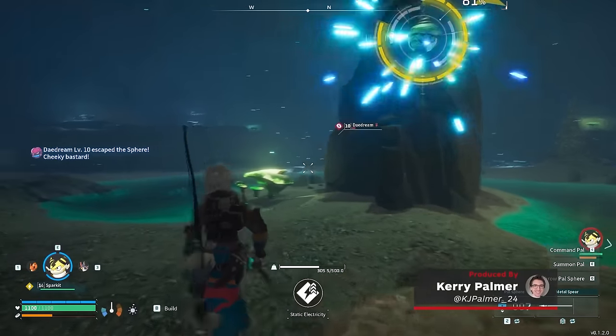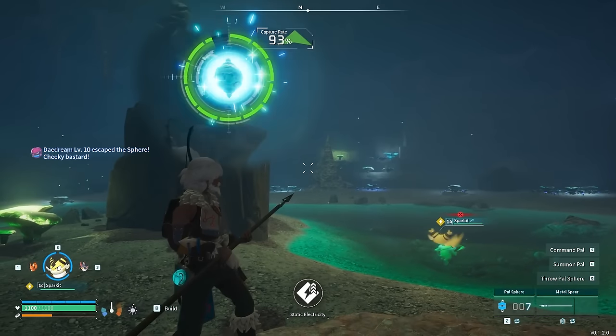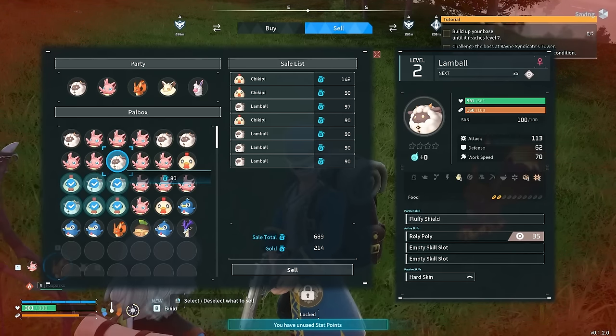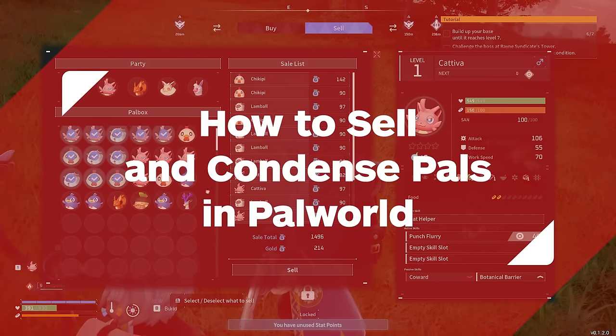You're incentivised to catch plenty of pals in Pal World, but you might start wondering what exactly you're meant to do with all of these excess critters once you choose your favourites. Simply put, excess creatures will help you out most when you're either selling them or fusing them with others. Here's how to do both of those things.